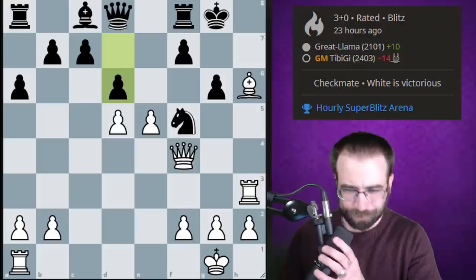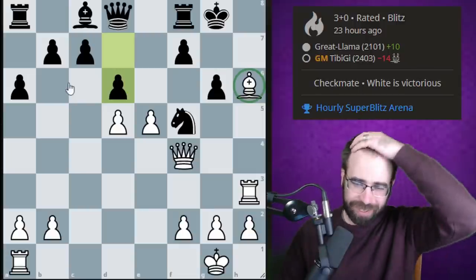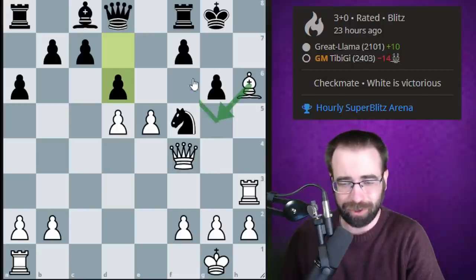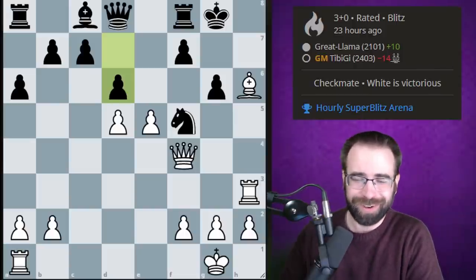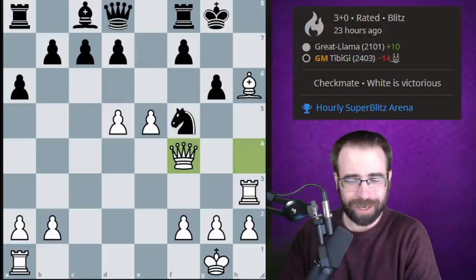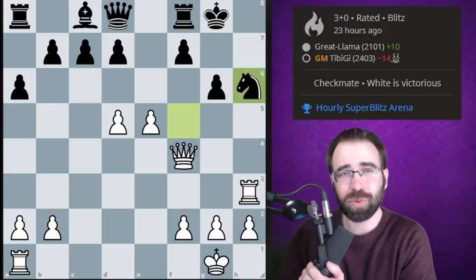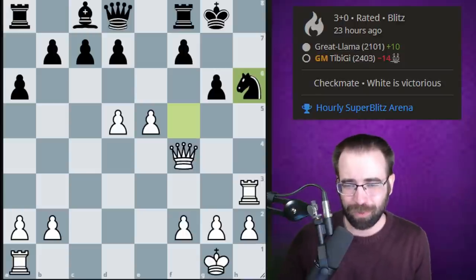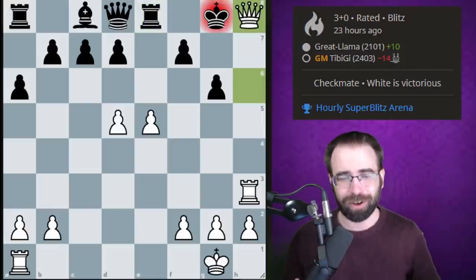The only move for black is actually pawn to d6, which is tough to play because you really want to pick up that dark-squared bishop. White could grab the exchange, which might actually be the strongest move, but allowing Bishop to g5 and Bishop to f6 is also scary. Somehow though, black can hope to hold. But what happened in the game was Knight takes h6. I should point out the grandmaster had about 20 seconds at this point while our protagonist with white had a full two minutes. After Queen takes h6, the game is simply over.